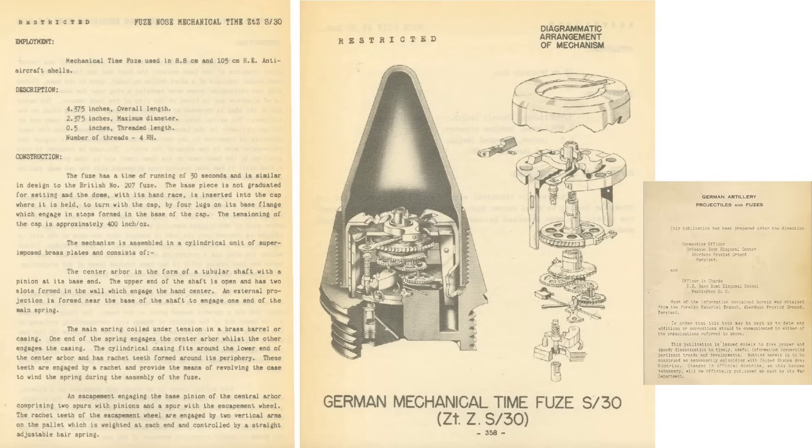Characteristics and a cutaway of the fuse are listed on this page from a document titled German Artillery and Fuses. The fuse was adopted in the 88 and 105mm caliber anti-aircraft projectiles. Its run time can be set up to 30 seconds. The fuse was detonated by time countdown only — not proximity, not barometric, not impact. If the projectile impacted the bomber, its kinetic energy would usually be sufficient to punch through the bomber.